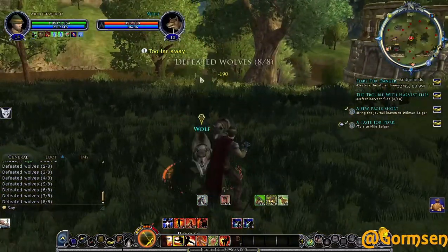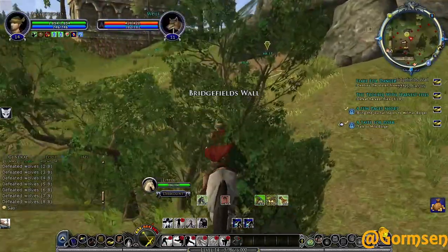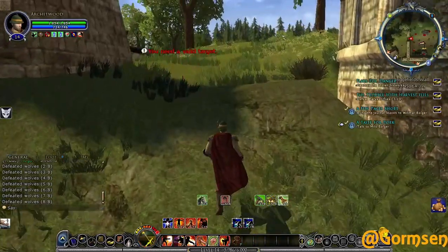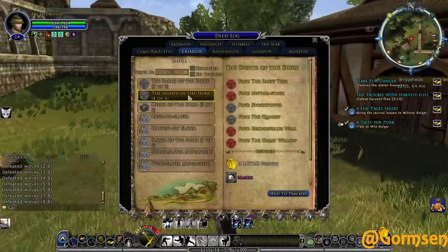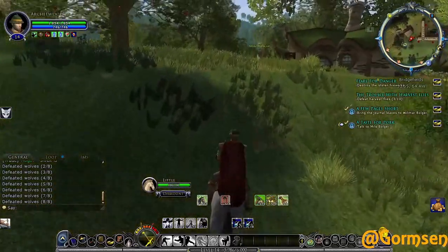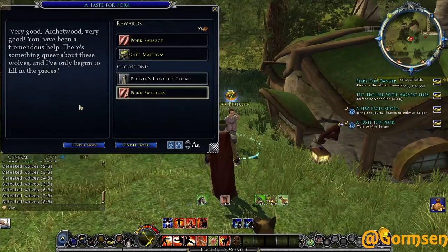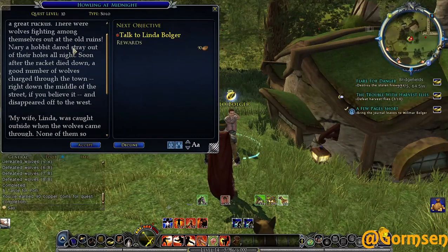I mean, it is a very beautiful wall - I wouldn't want to tear it down for no reason. There's someone with a landscape soldier right there just chilling; they don't bother me much. Let's head back. We also have the Stock Tower, the Quarry, and Ben Furlong to get to eventually. Here we go - Milo Bolger. He says I've been a tremendous help. A few nights ago there was a great ruckus - wolves fighting among themselves out at the old ruins. Soon after, a good number of wolves charged right through the middle of town and disappeared off to the west.